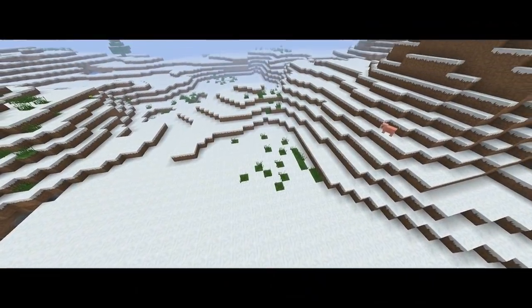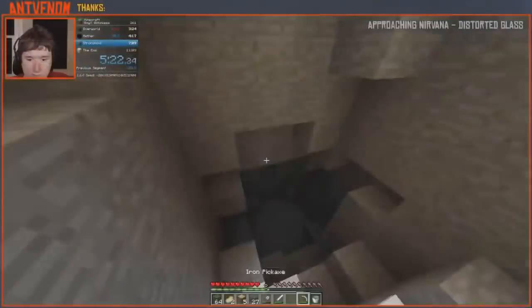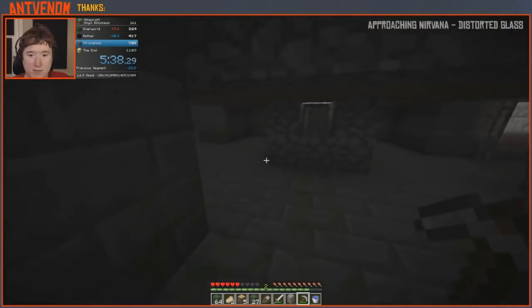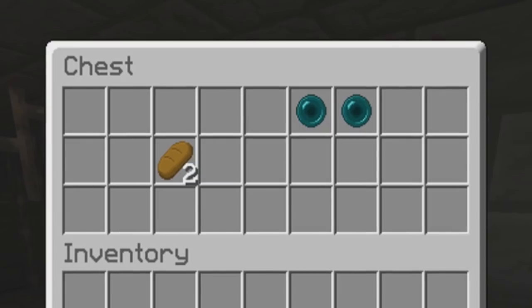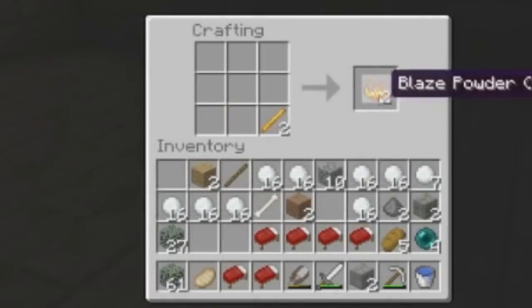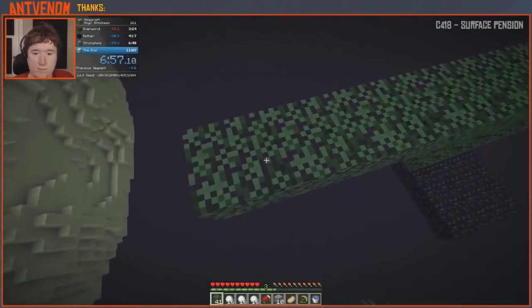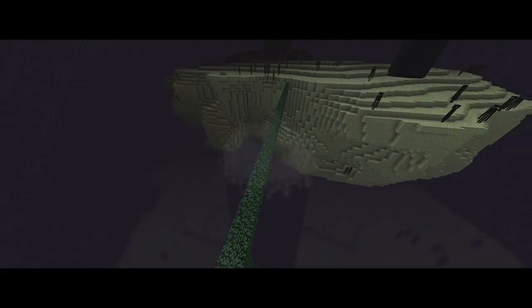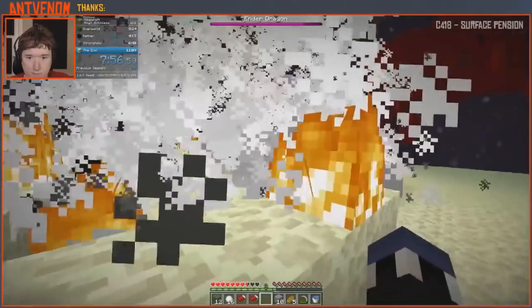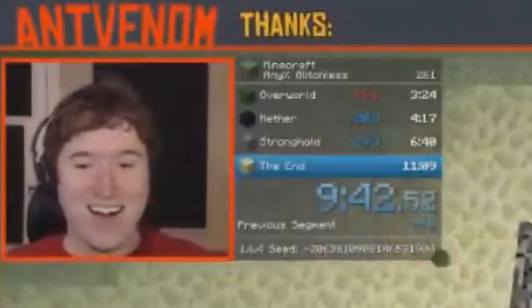While running to the next location, you'll use your shears to collect leaves for later. Once you come across it, you jump into the cave, mine into the stronghold, and then quickly run through the rooms, grabbing enderpearls. Then create beds with the wood you obtained, and make eyes of ender for the end portal. You'll use all the leaves you've collected to bridge a gap between you and the end island, destroy the pillars with snowballs, and then kill the ender dragon as fast as you can with beds. With enough practice and luck, you can do all of that in just under 10 minutes.